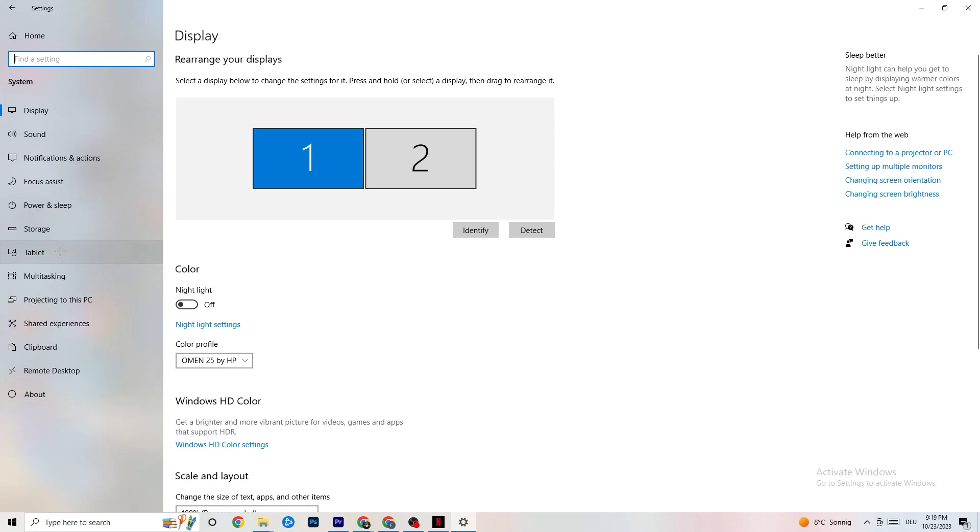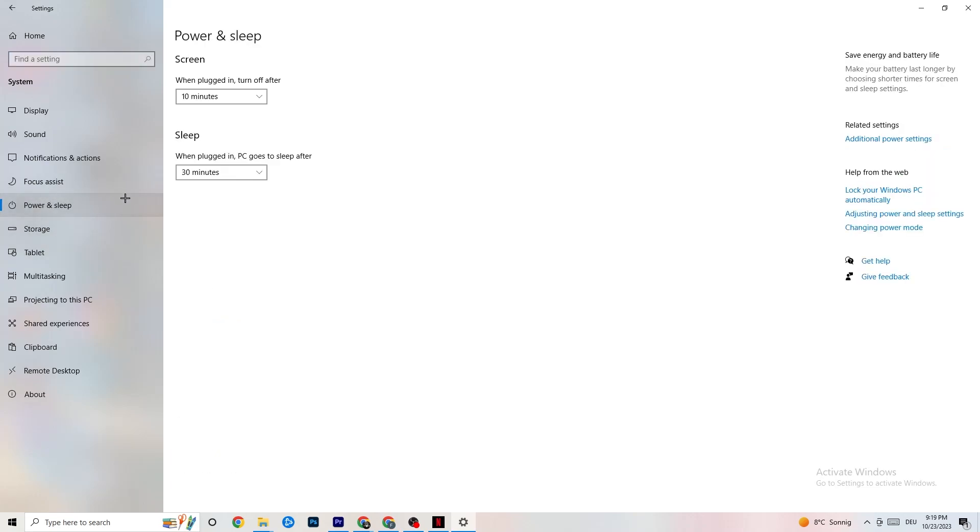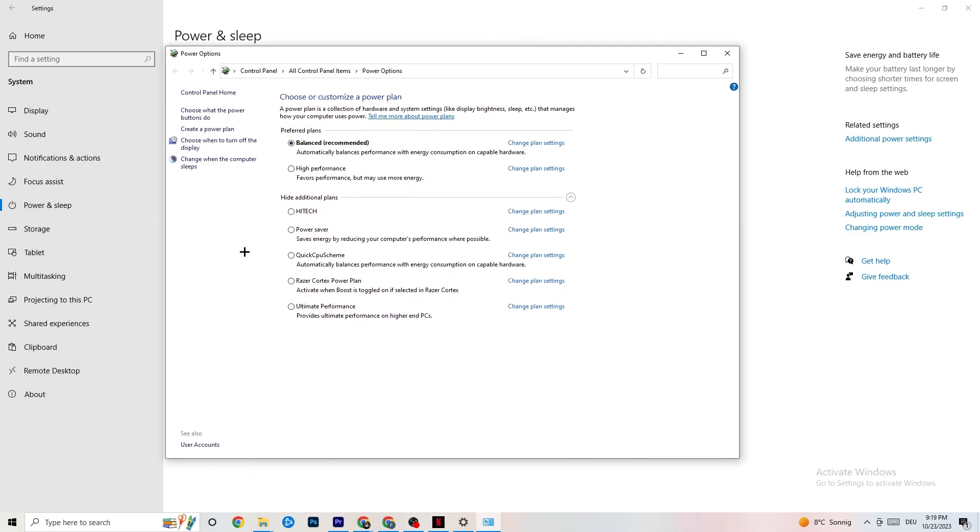Go back and hit Power and Sleep, then click on Additional Power Settings on the right side. As you can see, you can choose from additional plans like High Performance, Power Saver, Quick CPU, etc. The most used are High Performance and Balanced. I can't tell you which is best — you need to check it for yourself. Click into High Performance or Balanced and check which works better with your PC.